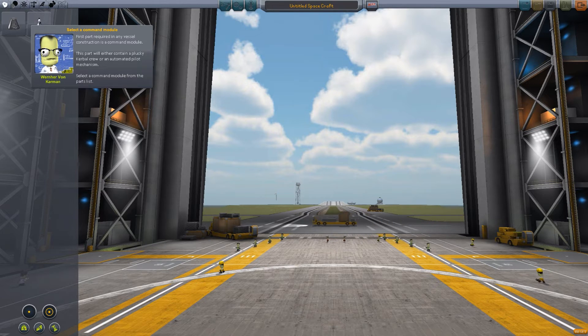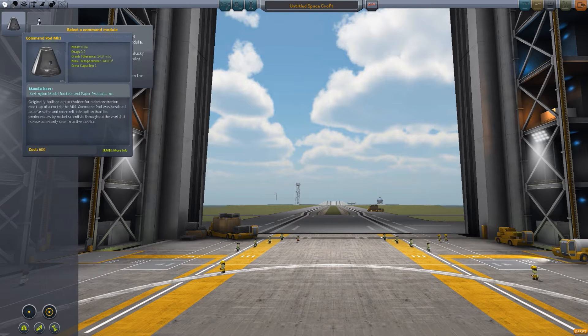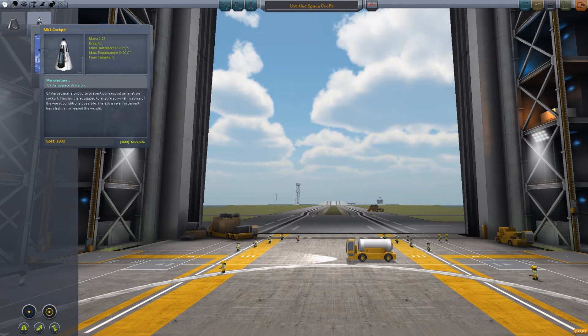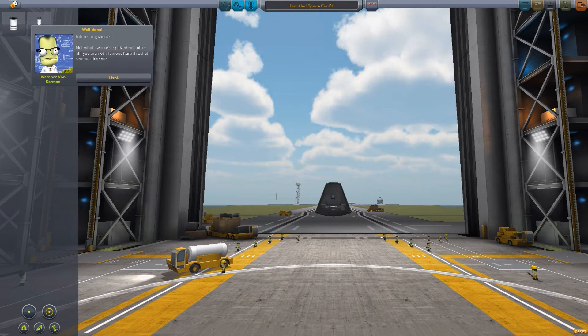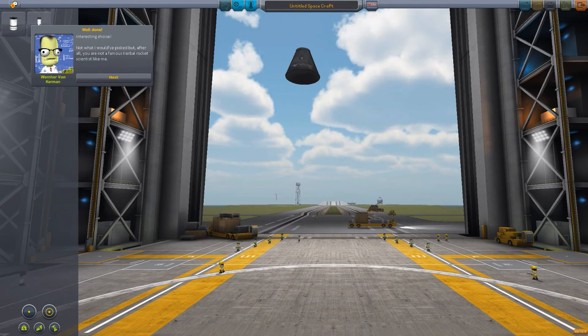The first part required in any vessel construction is a command module. This part will either contain a plucky Kerbal crew or an automated pilot mechanism. Select a command module from the parts list. So we've got a cockpit and we've got a command module. Interesting choice — not what I would have picked, but after all you are not a famous Kerbal rocket scientist. Yes, get on with it.